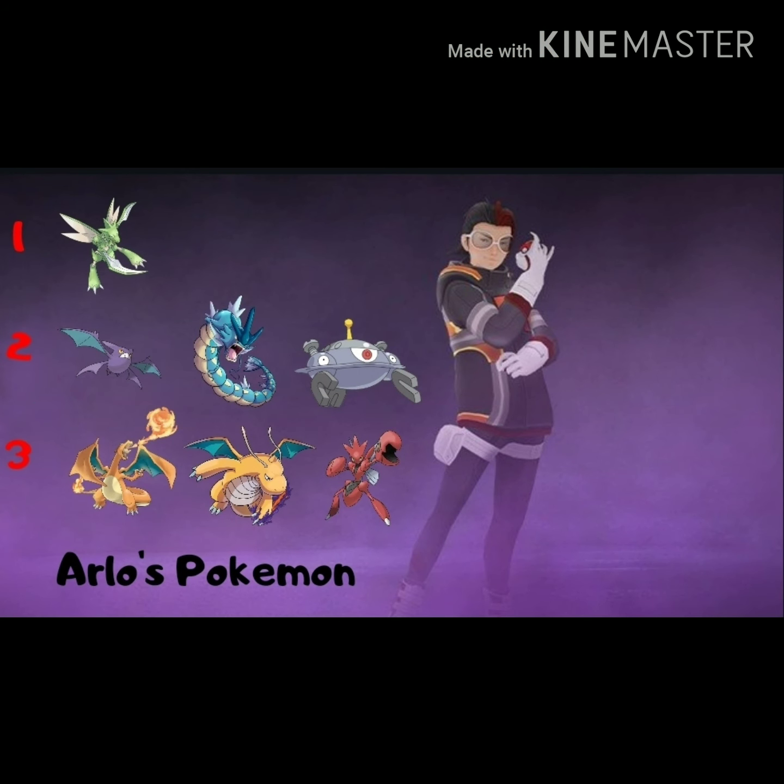Moving on to Arlo — definitely the most difficult of the three. He leads with Scyther, which is surprisingly good. His second can be Crobat, Gyarados, or Magnezone, and his third can be Charizard, Dragonite, or Scizor. Notably, there are tons of flying Pokemon: Scyther, Crobat, Gyarados, Charizard, Dragonite — so Rock is crucial in this matchup.